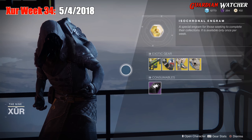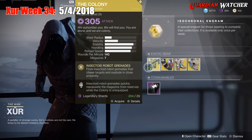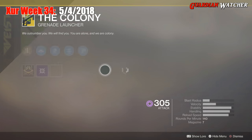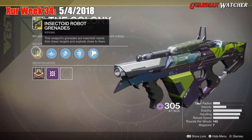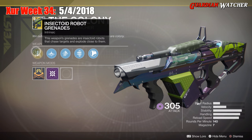Like always, we are going to start with the left hand side. The weapon of the week is the Colony, and this is a Void Grenade Launcher. The intrinsic perk on this is Insectoid Robot Grenades — this weapon's grenades are insectoid robots that chase targets and explode close to them.